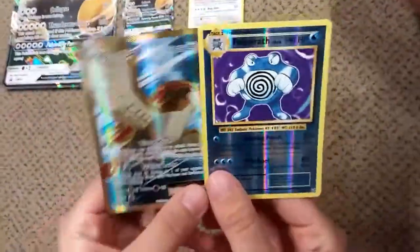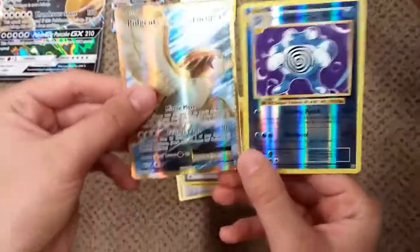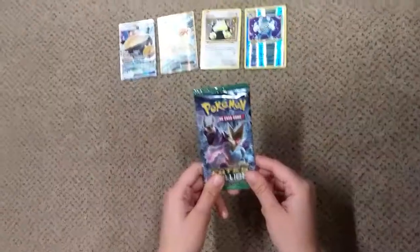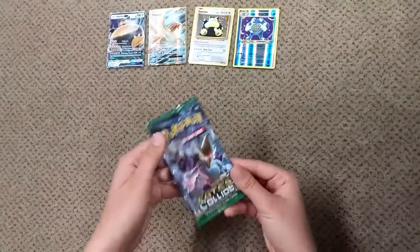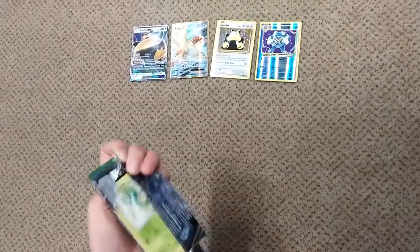Look at that — a Pidgeot EX full art and a Poliwrath. That's great. Now I'm going to open a Fates Collide pack. We got lucky with the last one — we got good stuff. Let's hope this has good stuff too.